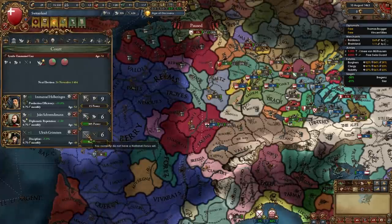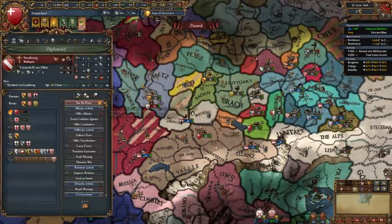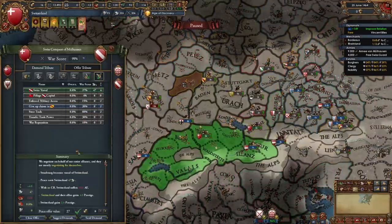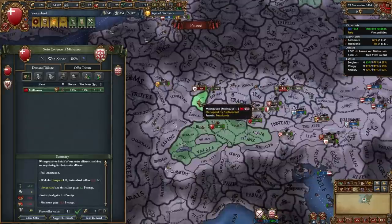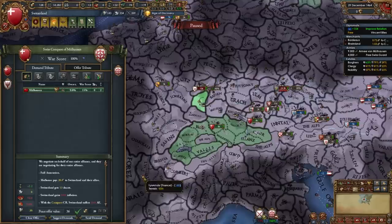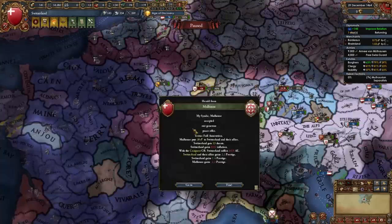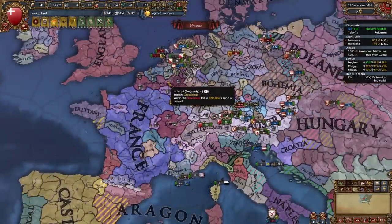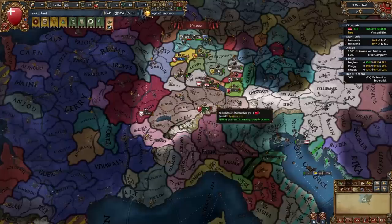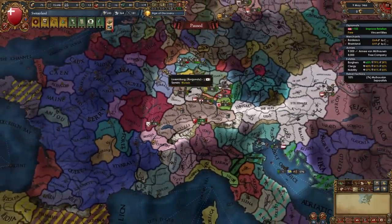Once you unlock that idea group you will want to focus on military points. Since I can't annex these nations up here, I'm actually going to make Strasbourg my vassal, take all their money, and annex Mulhouse directly — that's how you get around not being able to annex nations you aren't connected with. I'm going to keep one of those provinces for myself. By the way, I'm once again helping Austria in the classic Burgundy vs. Liège war.